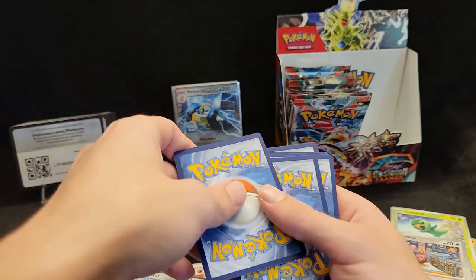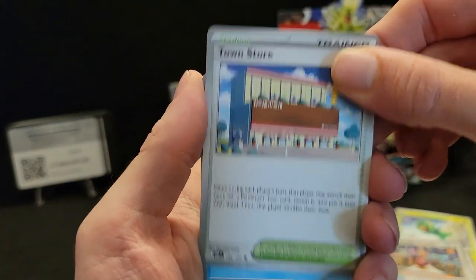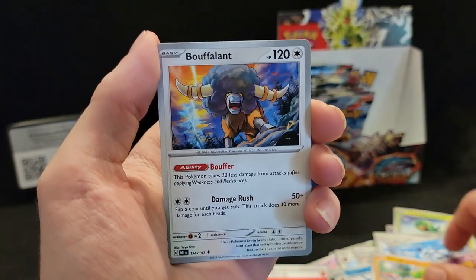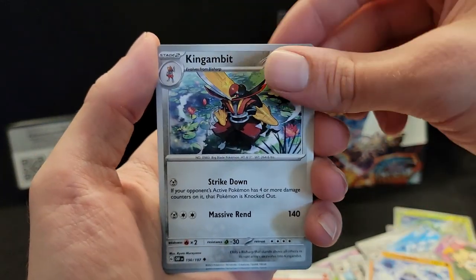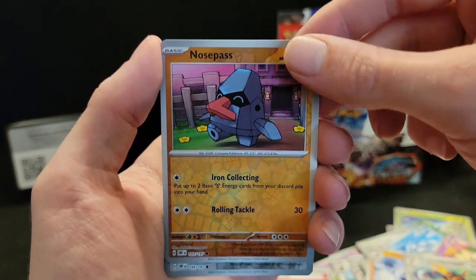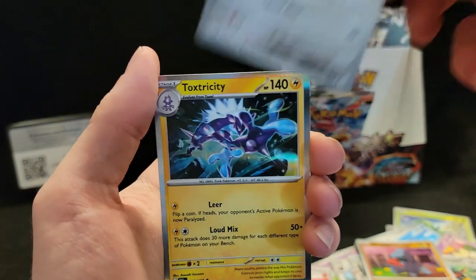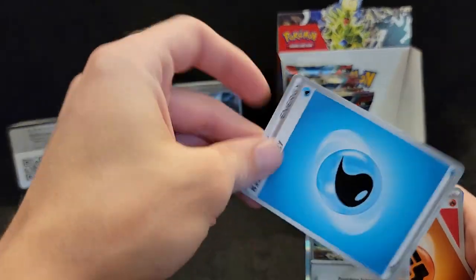We already saw that energy — pull it away. Town Store, Cryogonal, Togepi, Bonsly, Bouffalant, Crabominable, Kingambit, Nosepass — look at that big Italian nose. I can say that because I'm Italian and I have a big nose. Toxtricity's hollow.